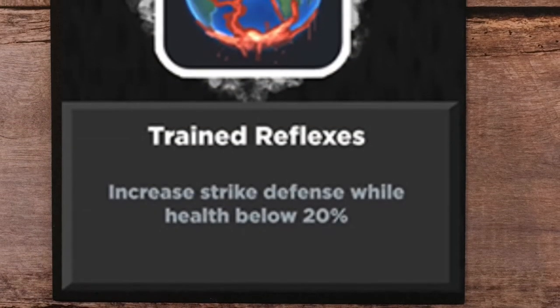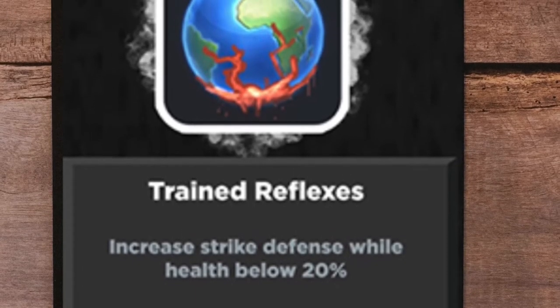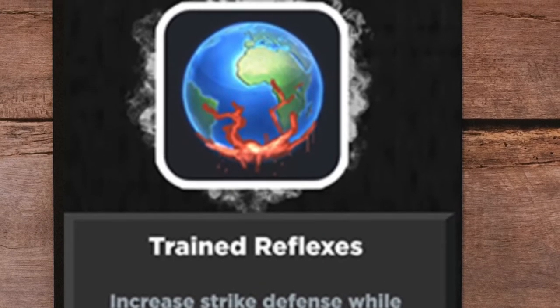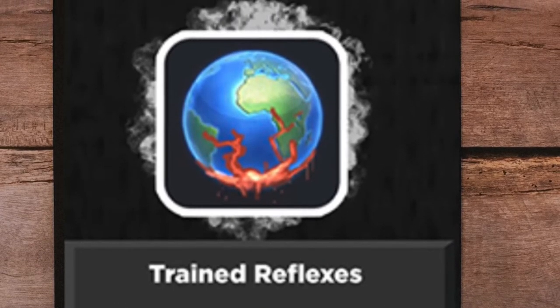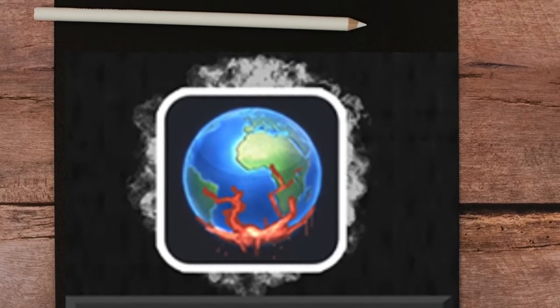Trained Reflexes. This is an optional talent — use this only when your approach is defensive, so that you have a higher chance to hit that 20% HP threshold. Just pray your opponent does not deal more than 20% of your HP.